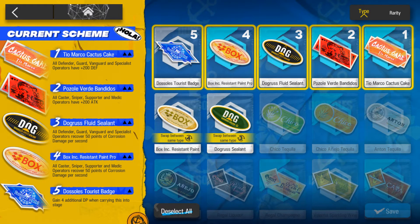That's going to be really painful. But first, let's just look at the stickers. The stickers are going to be the same as the regular mode. We're going to have the extra 200 defense for the defender, guard, vanguard, as well as the specialist. The caster, sniper, supporter, and medic also get 200 extra attack.